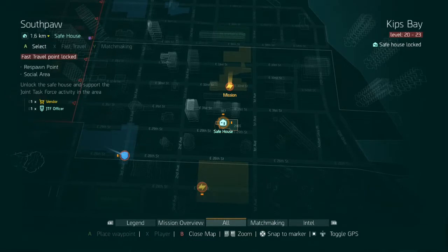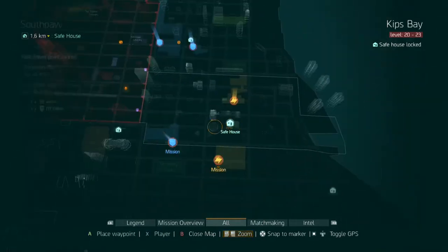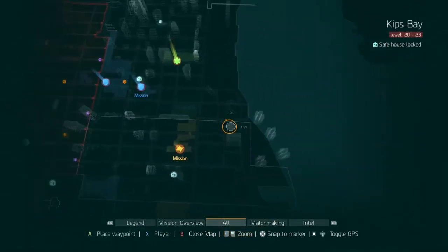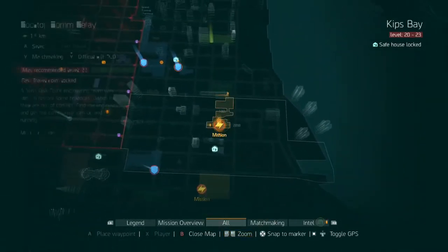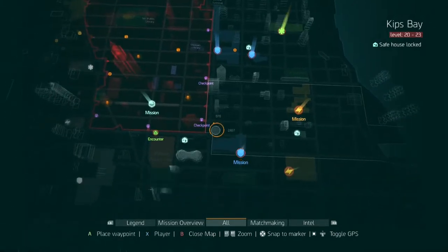Every section has a safe house. What you want to do is go to every safe house and talk to the JTF officer, then go update your board. When you update your board, it shows you different missions, encounters, and activities and things you can do in that area.